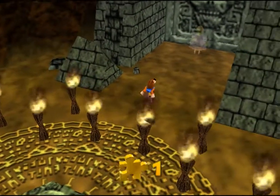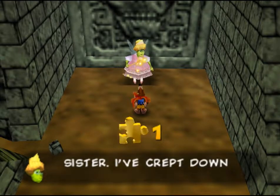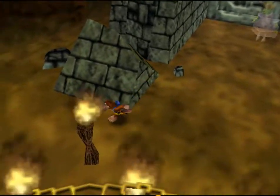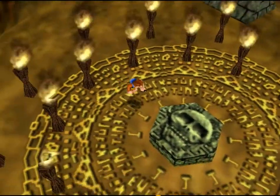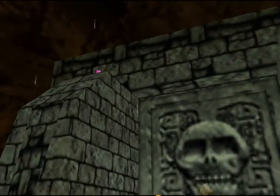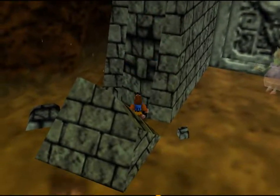Really cool stuff here. Oh, this is Brentilda — this is Gruntilda's good sister, her nicer sister. I don't need to talk to her at all. This is the Shadow Temple. You would use Din's Fire right here to light up all the torches and access the dungeon. I don't think I can go inside. Hey, is that a Jinjo? They've got Jinjos in this too — that's awesome!